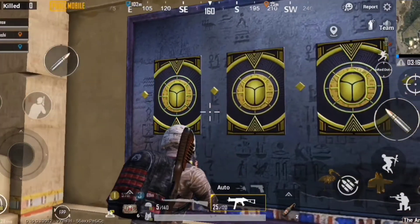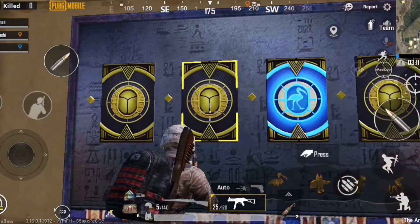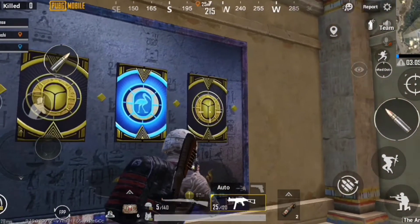Your job is to click on the tiles with the pics of these animals in the same sequence: swan first, dog second, cat third, and cobra last. When it's done, there you go.